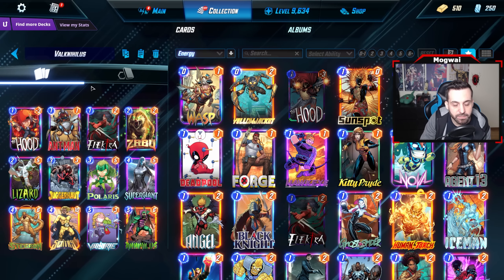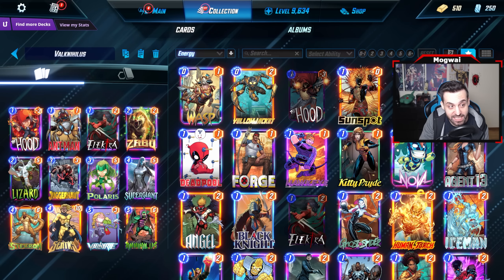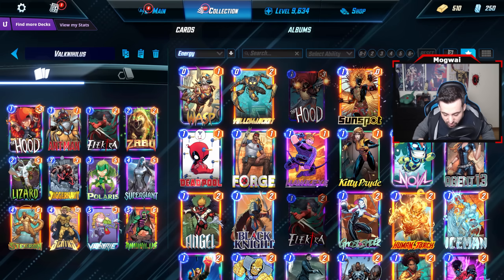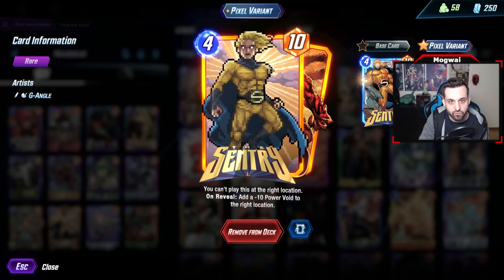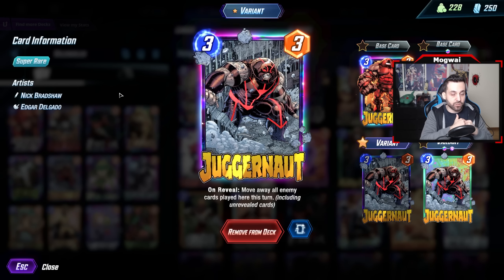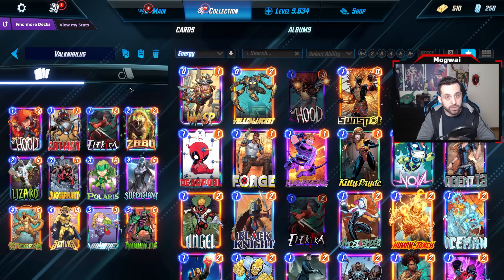Something I really like with this deck on turn six is Valkyrie on five on the right, then turn six Sentry into Demon on the same location — that's 16 power in one turn, not even using all our mana. The Demon is generated by Hood, and Sentry has a very high base power stat. This deck is capable of really bursting in power on a specific location, and we can keep things clean by playing Juggernaut to solidify a location.